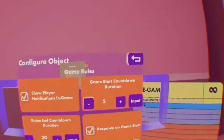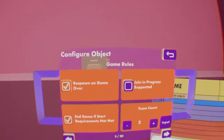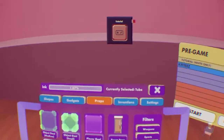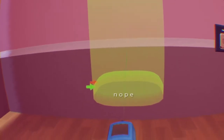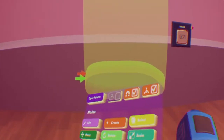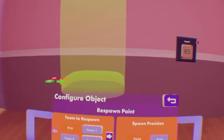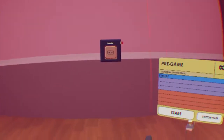Respawn on game start respawns you at a spawn point whenever the game starts. Same thing for respawn on game over. For it to work on respawn on game over, open your pallet, go to Gadgets, Other Gadgets, and get a Respawn Point. Hit Configure on a spawn point and make sure it says use at the end of the game — check that box if you want to use it at the end of the game. And that is how that setting works.